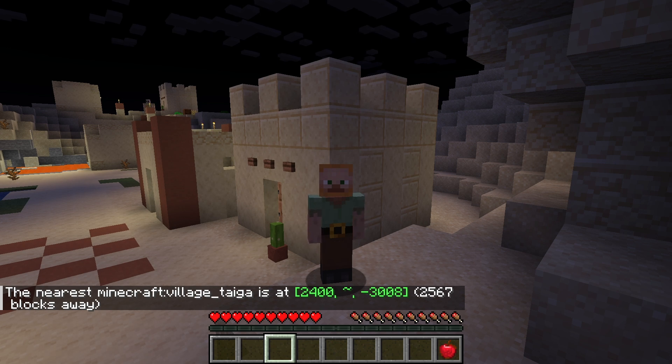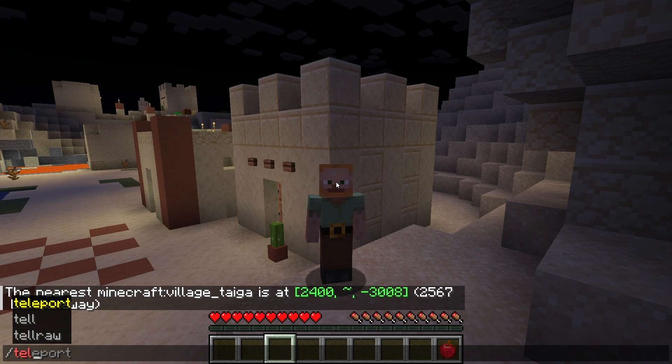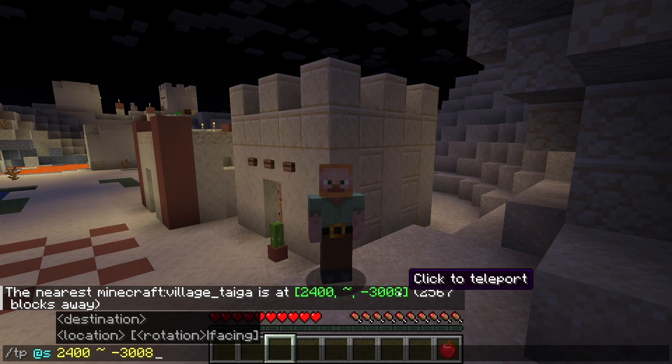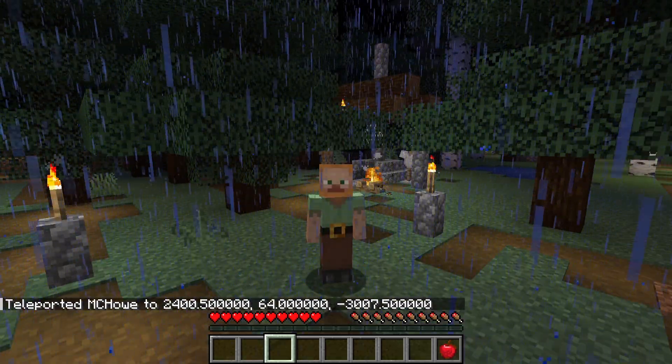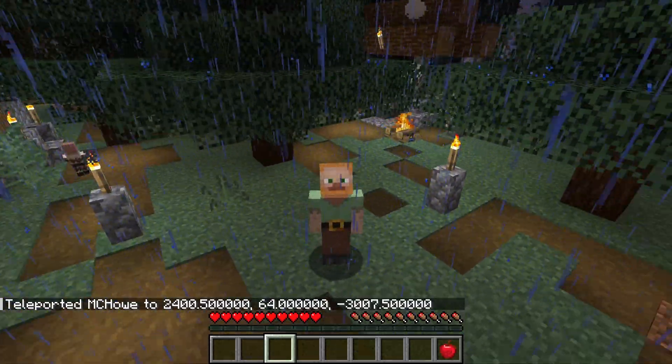Now that we have our village, let's go back to command line using a forward slash. Type 'teleport at', and then we're just going to use our mouse and click on the location. And here we go — let's see where we end up. There we have it. We're in a new village.